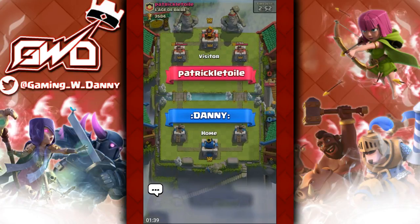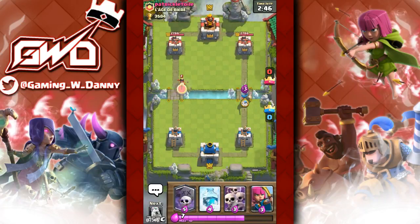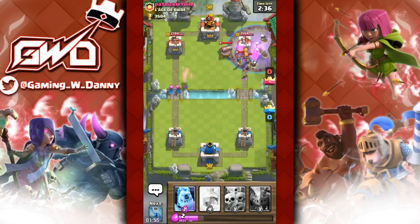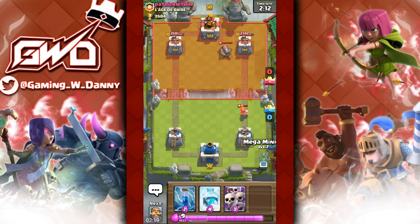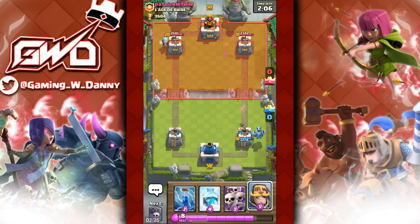We're going up against Patrick — I'm not even gonna try to pronounce his full name. Starting off with knight into graveyard, which is how I usually go. He has guards down and plays a cannon. He also has a valkyrie — we're gonna pull everything together. Like a baller! That valkyrie is gonna get some damage on the tower — one, two swings — not great but who cares.